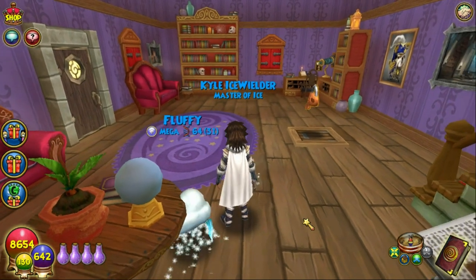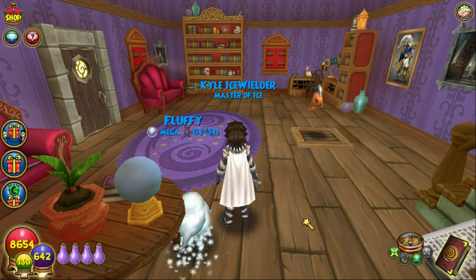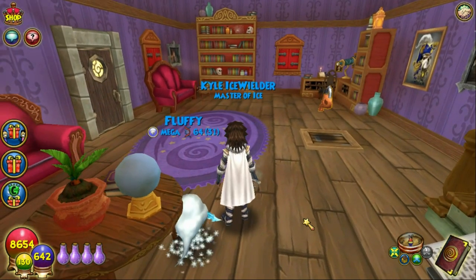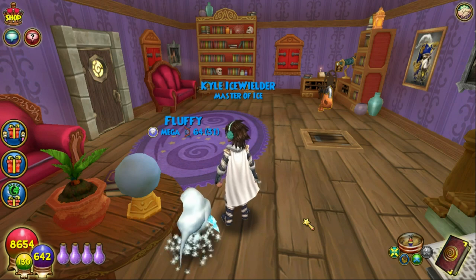Quick update: this is only for Wizard101, not Pirate101. I may or may not do one for Pirate101, because if you guys aren't aware, there are wooden, stone, and golden, and I believe obsidian keys in Pirate101 — so that's a whole separate thing. Today we're just going to be talking about how to get the wooden, stone, and gold ones in Wizard101.